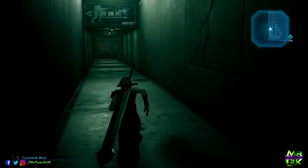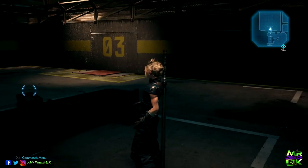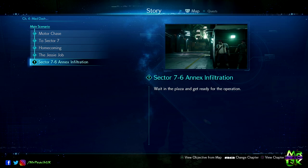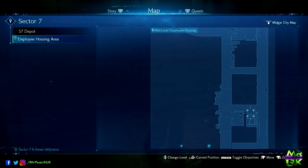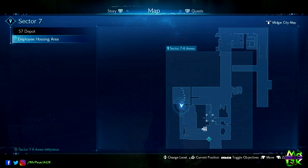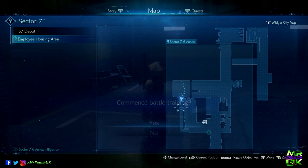You come down into this tunnel for the training center and you press that button. This is where I am in the game — the Jessie Jobs sector 76 annex infiltration in the main scenario. On the map that's Jessie's house, so you go there first, stroll down this street, come through the main gate and then come in through this direction right down into the tunnel, then you press this button.